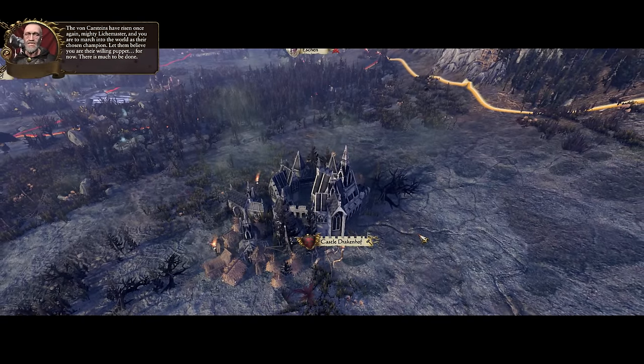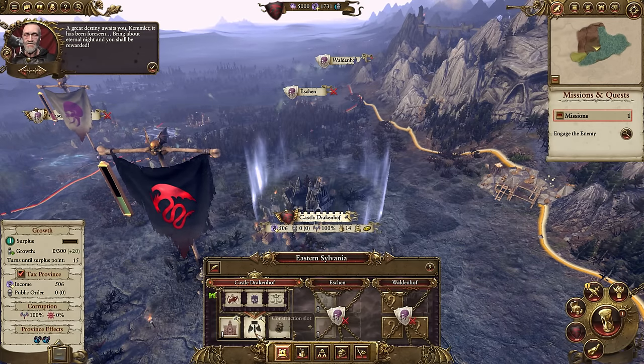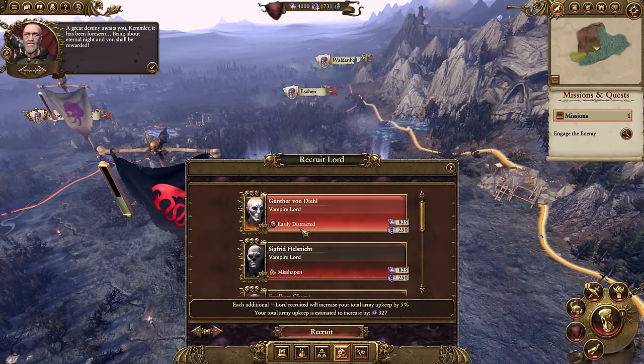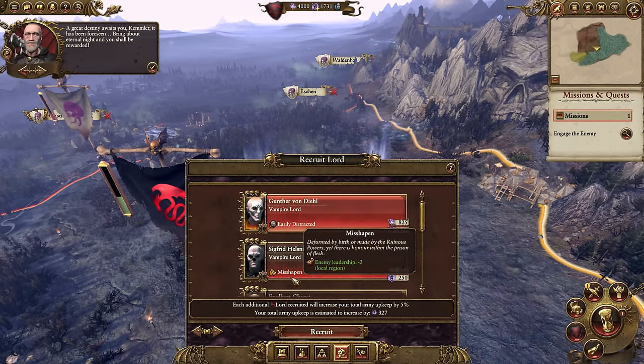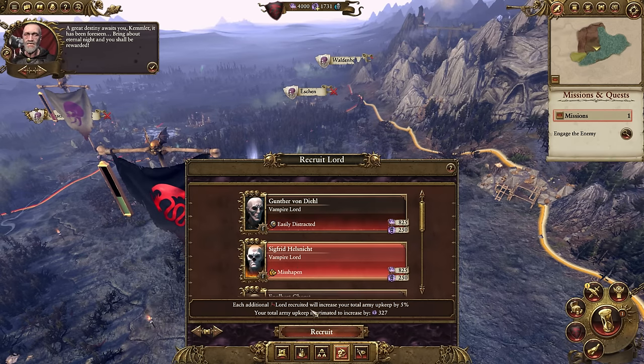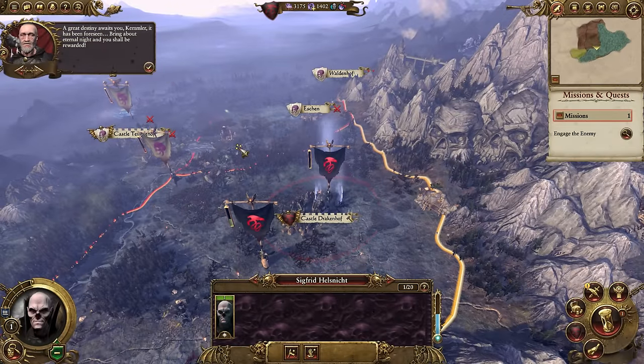By about turn 8 to 10, you can get Manfred von Kastein and secure Sylvania. Right in the beginning, I suggest getting the gold mine as quickly as possible, and be ready to destroy that barracks. Get yourself a general with some good starting stats — if you have bad stats, just reload the game and start again.